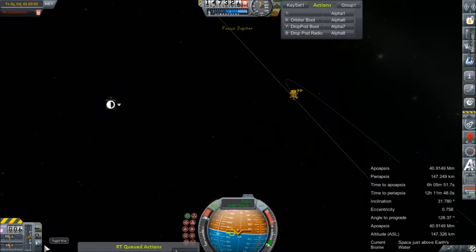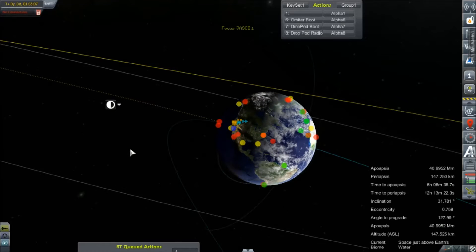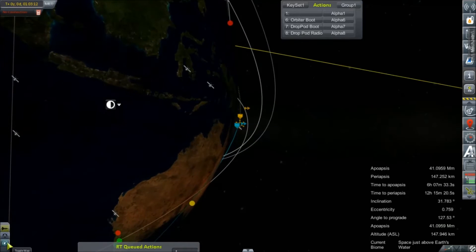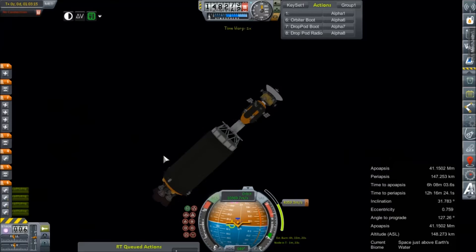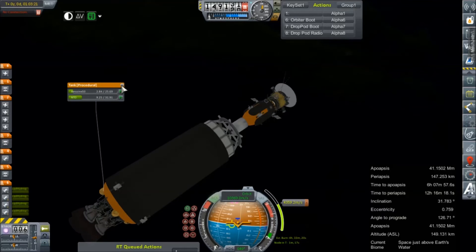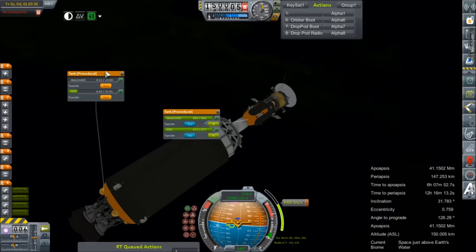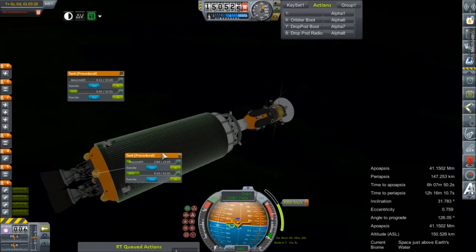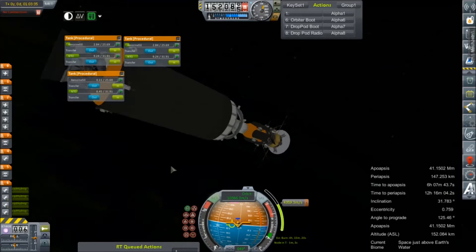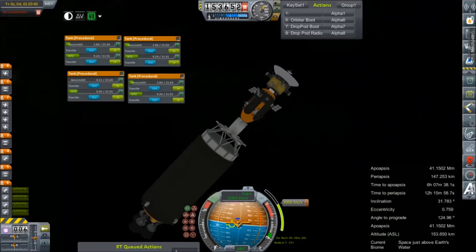God damn it, no connection. When will we have connection again? Not for a long time, because we are very low. Well, that's no good. The least thing I can do is transfer some fuel in. This is dumb — I did not think about this. And of course it always happens when I think everything is going so well. So until we have a connection, there's really not much I can do with this particular moment.